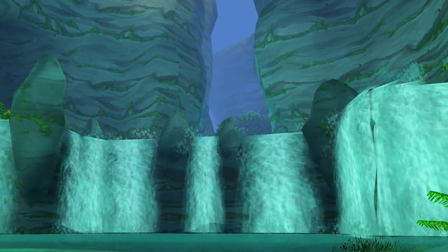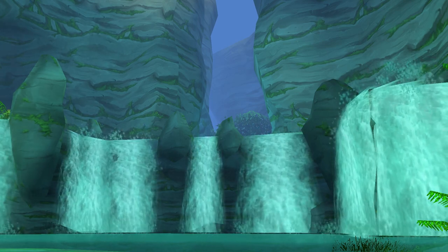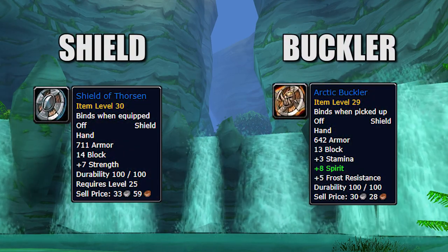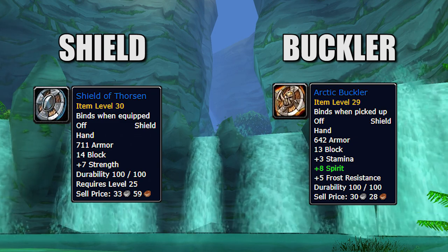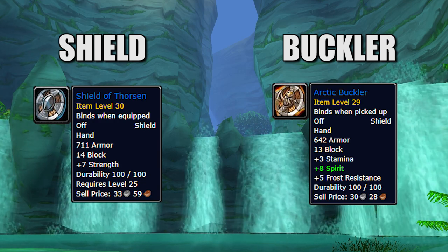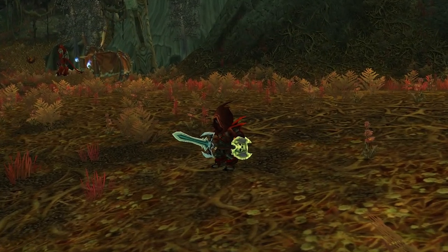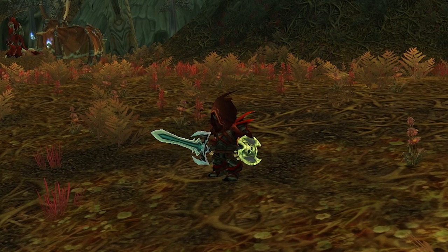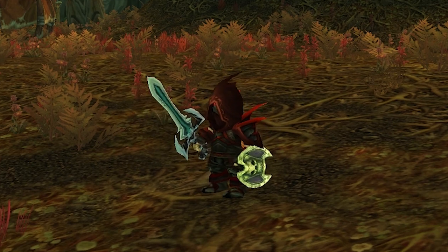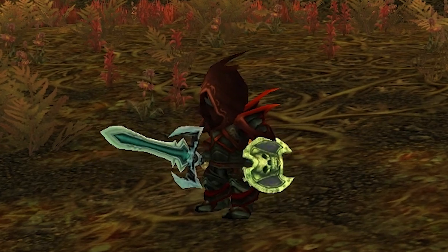The first thing we're going to talk about is probably the most surprising. During the really early days of concepting for WoW, there used to actually be a distinction between shields and bucklers. In today's world, a buckler is just another name for a shield — they're synonymous. But back then, there was actually an item tag distinction between a buckler and a shield; they were two entirely different items. Funnily enough, rogues and hunters were actually able to use bucklers — basically smaller versions of shields. This means all the bucklers you see, especially in lower levels, were actually meant for rogues and hunters, which is why bucklers tend to be smaller than the average shield.